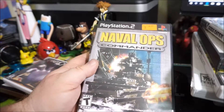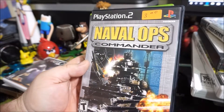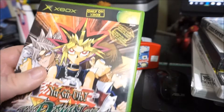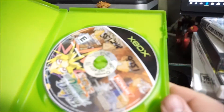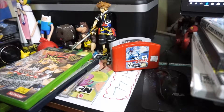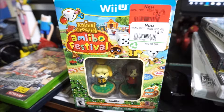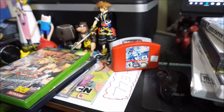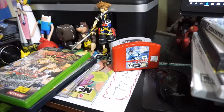Rolling around my local area I picked up Naval Ops: Commander on PlayStation 2 for about $3 — Naval Ops is a Koei game, and Koei is one of my favorite developers, so I certainly don't mind buying their games. I also got Yugioh: Dawn of Destiny for around $3 — unfortunately it's an old Rogers Video rental copy, pretty beat up, but it's a welcome addition. From EB I also grabbed Animal Crossing: Amiibo Festival, marked down to $5. I'll probably never play it but when stuff's on discount like that you don't say no.